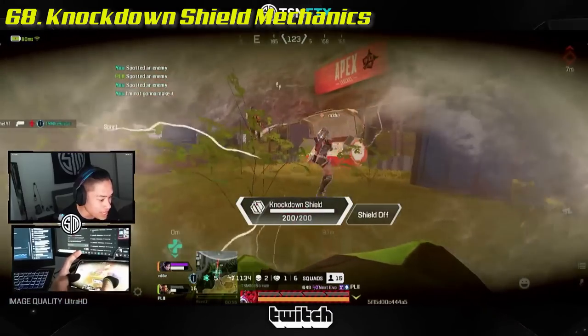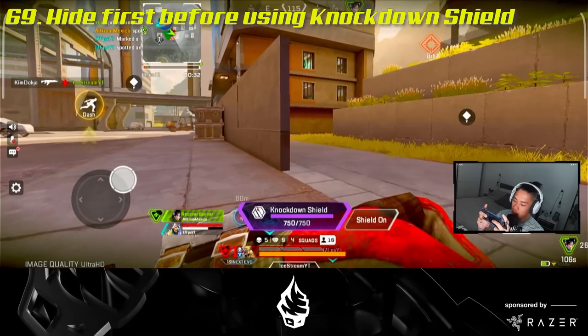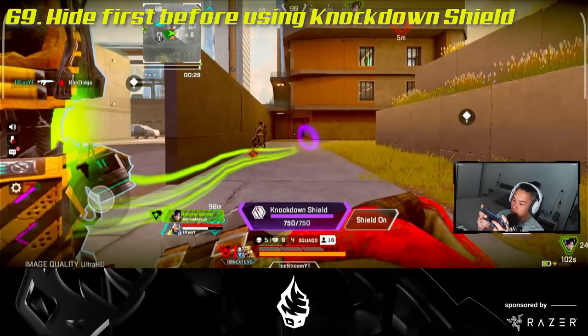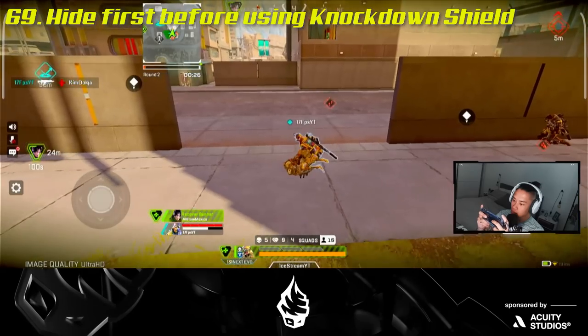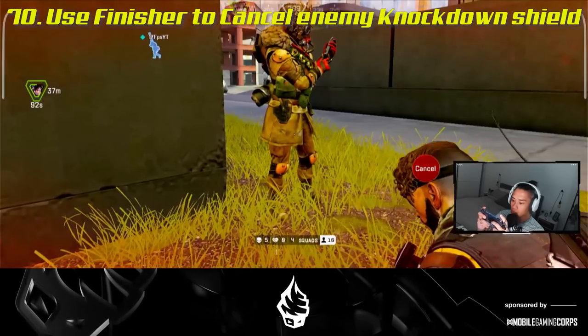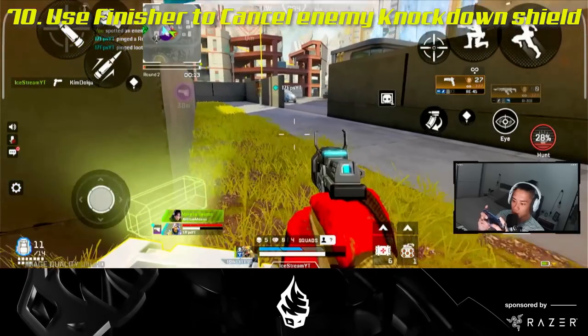Knockdown shields offer frontal damage absorption and can be activated by pressing this button — they are loot only and do not evolve. Sometimes it's best to move to safety first then shield up, as movement is very slow with your shield on. Start a finisher on someone using a knockdown shield, then cancel it straight away to shoot and kill them fast, because starting the finisher turns off the shield.